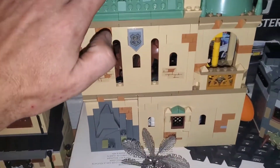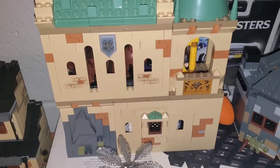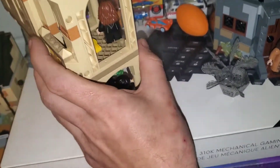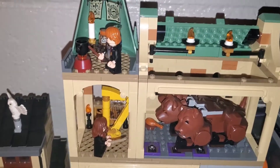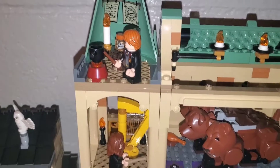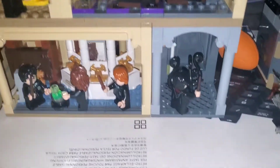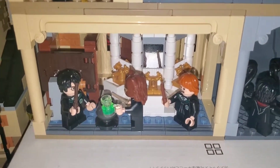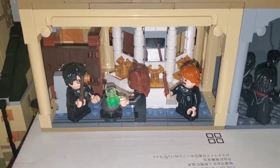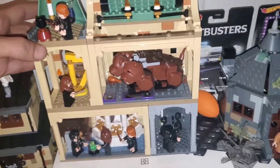This here is the Fluffy Encounter as well as the Polyjuice Potion Mistake. They're modulars, so I was able to put them together. You can see Ron Weasley up there in the tower top part, Hermione down there doing the music for Fluffy, Harry down here in the vines area, and then the Polyjuice Potion Mistake with Harry, Hermione, and Ron Weasley. Looks great, love it.